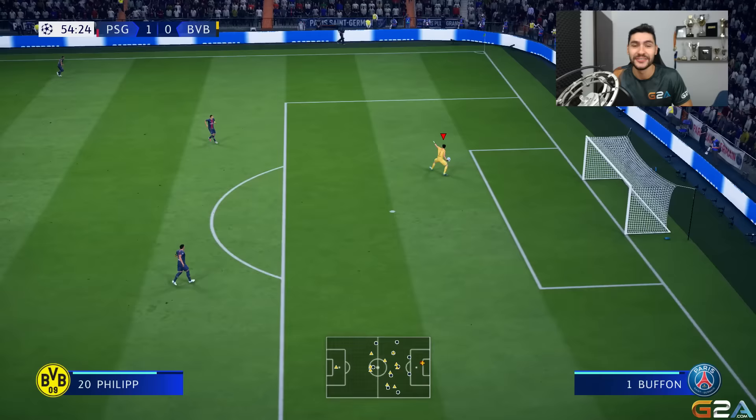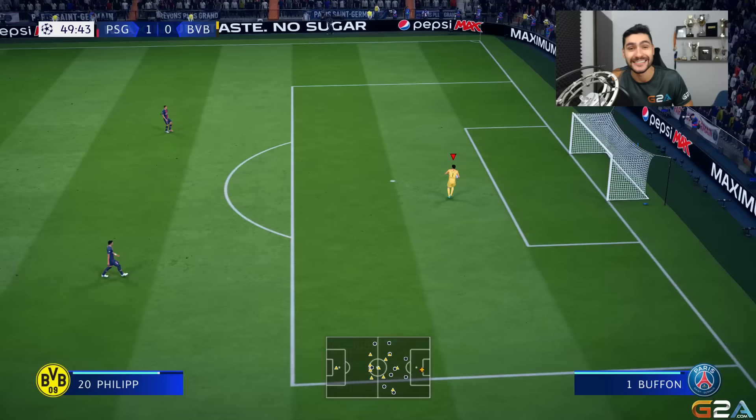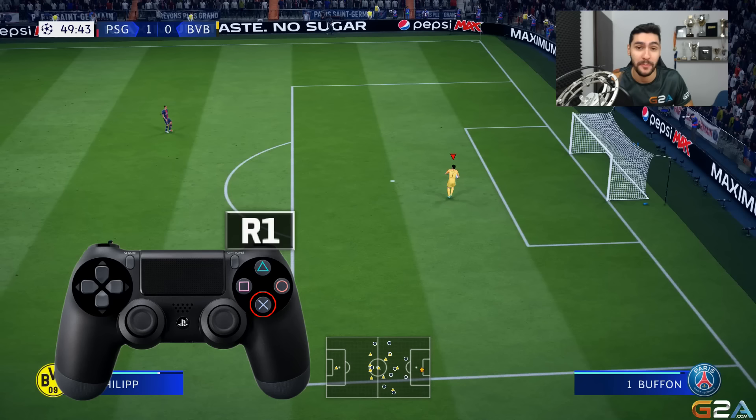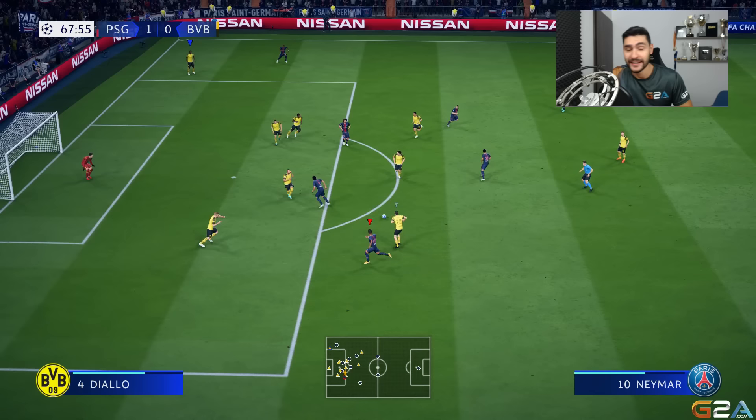Check the difference between these two examples. The first is a normal goalkeeper throw using just the pass button. The second is a driven throw using R1 and pass on PlayStation, or RB and pass on Xbox One. As you can see, the speed of the driven throw is extremely, extremely fast — perfect for quick counter-attacks.